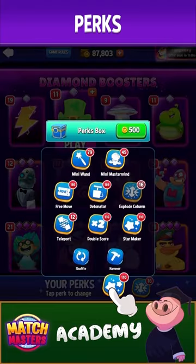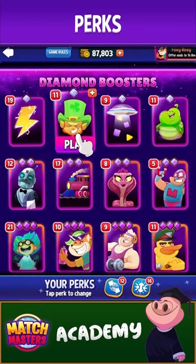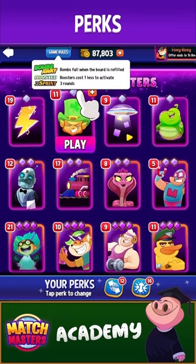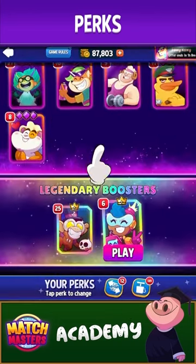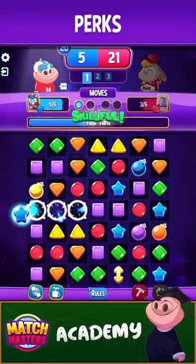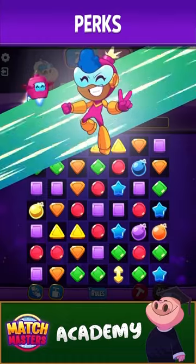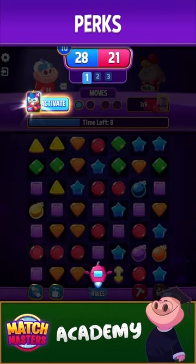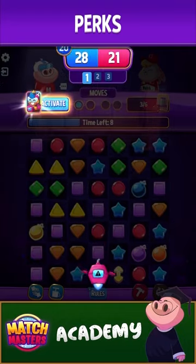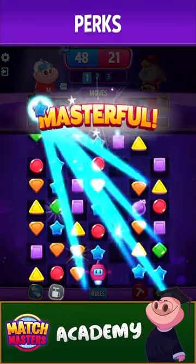Choosing the right perks for the match and using them wisely will definitely make you a better and stronger player. To make the best choice, first go and check out the rules and choose the best booster and perks for this game mode. After you've set your perks, select your booster and go to battle. Remember that each perk can only be used once during the match, so plan your strategy wisely and make the best use of your perks and booster combination to win the match. Let's go ahead!